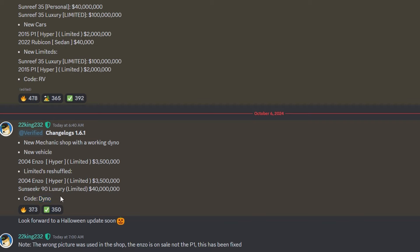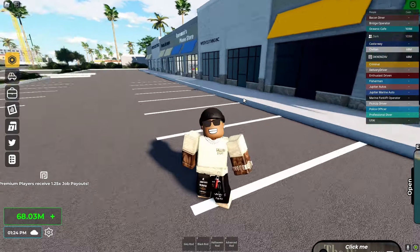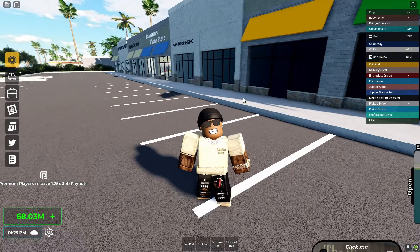They added a new mechanic shop with a working dyno, and a new vehicle - a 2004 Enzo Hyper. It's a limited car for 3.5 million dollars. The limited is reshuffled, so the Sun Seeker was in here before - they've sent it again so go ahead and buy it, it's 40 million this time. We also got a code right here which is 'dyno'. Looking forward to a Halloween update soon.